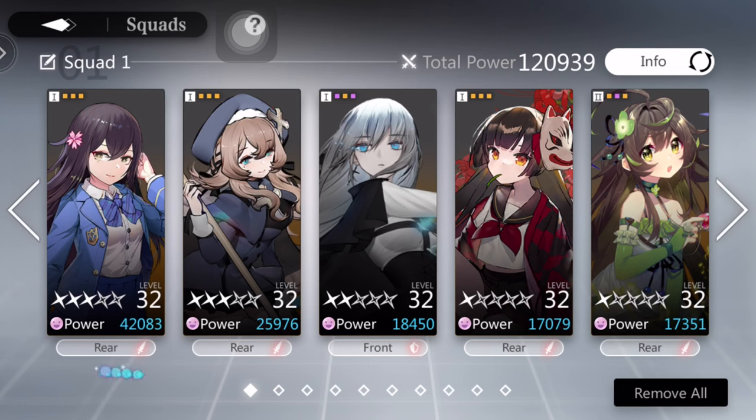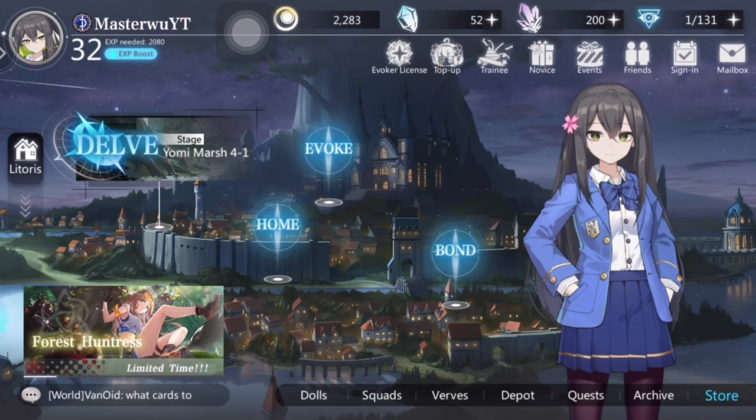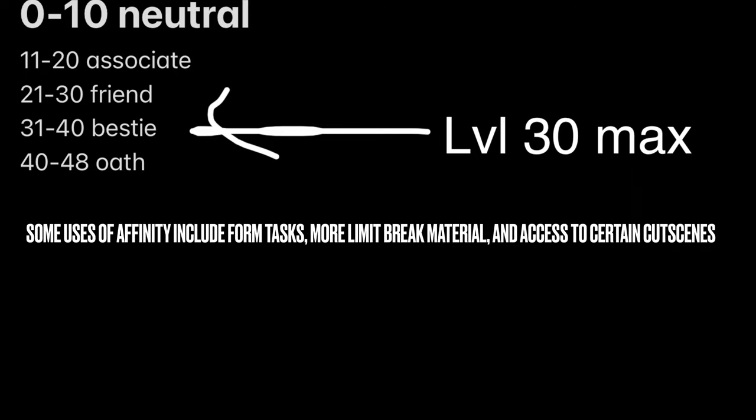My attack power is around 100,000 — really nice for the level I am. Today we're going to talk about bonds. Every character has an affinity level, currently ranging from zero to 48. Zero to 10 is neutral, 11 to 20 is associate, 21 to 30 is friend, 31 to 40 is bestie.